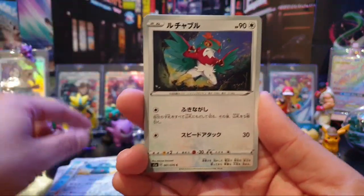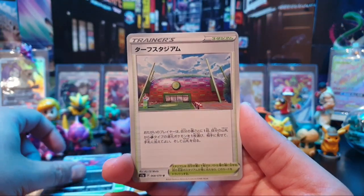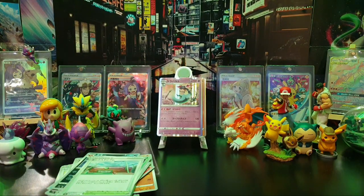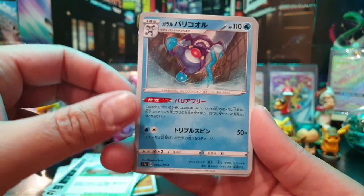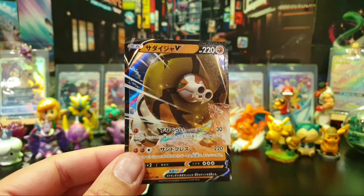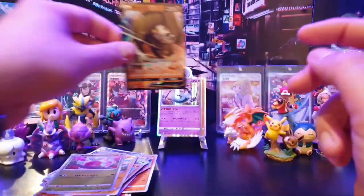Maybe this side of the box is quite thin on those. We have the Morgrem — that's what that's called. The stadium — oh, this is a Milo Stadium, which is Turfield Stadium. Four more packs on the right-hand side of the box — we surely have to hit something very soon. This isn't Mr. Mime, this is Mr. Rhyme, I think. Galarian Mr. Rhyme. That's a Helioptile, that's Applin, and Sandaconda V — pretty sure. So that's our first V card.